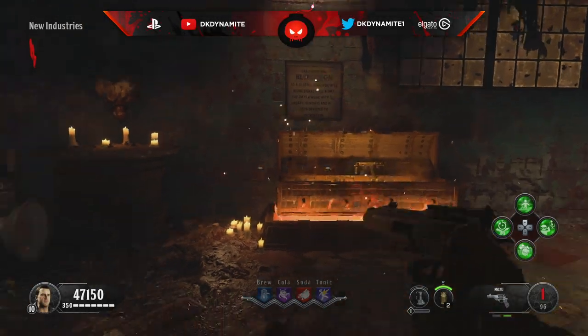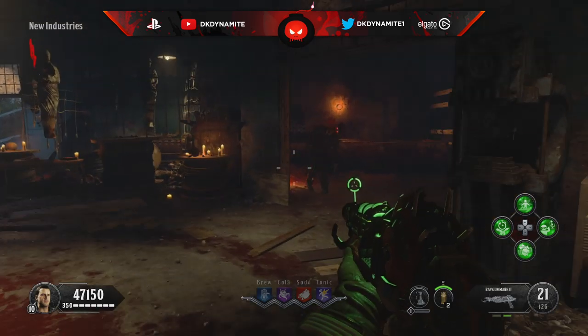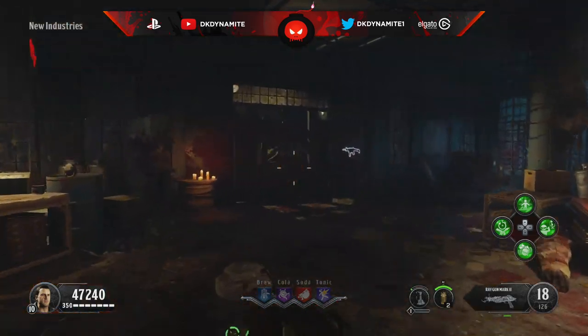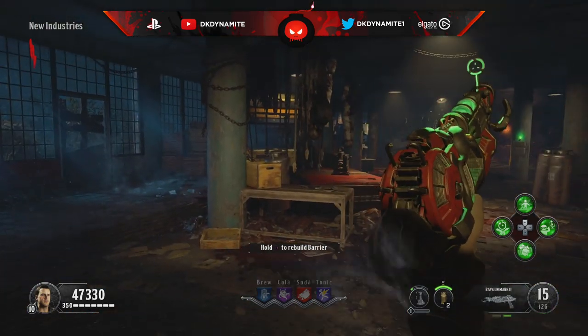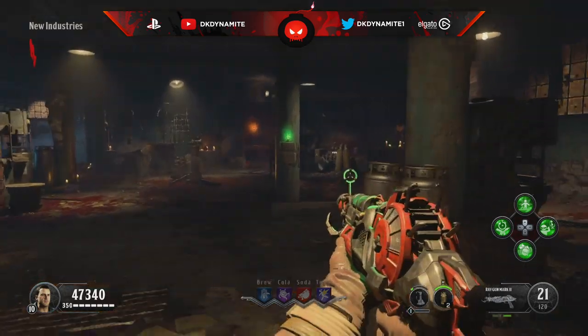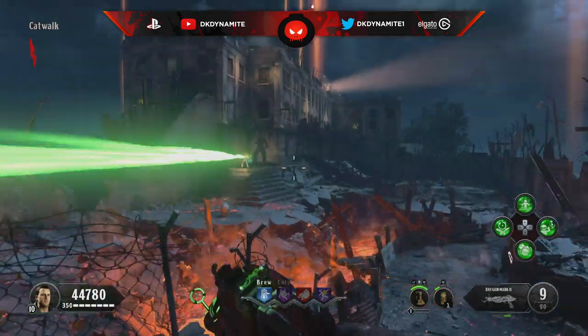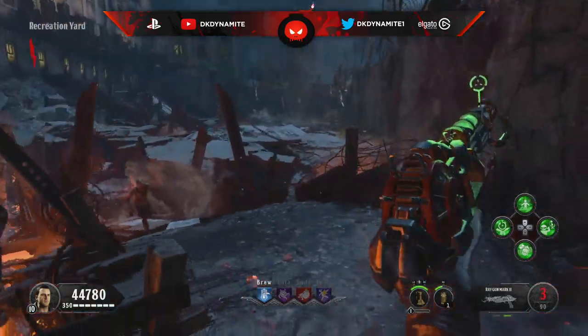What's going on everybody, this is DK Dynamite. Today I have a quick video on Blood of the Dead and Classified, since the Ray Gun Mark 2 was now added to both of these ether maps within Black Ops 4. Super easy to get - if you just want to use it right away, you can go into custom mutations, turn everything off except for wonder weapons, hop into a game on either of these two maps, hit the box until you get it, and boom.